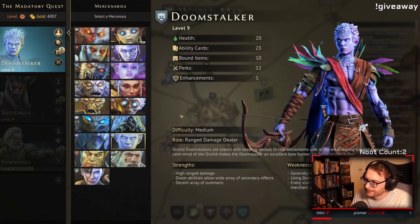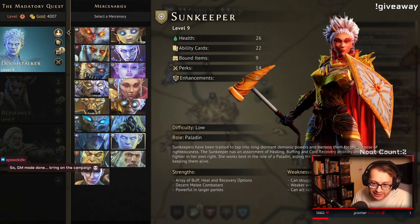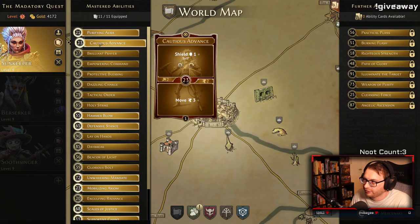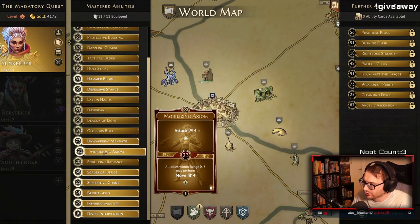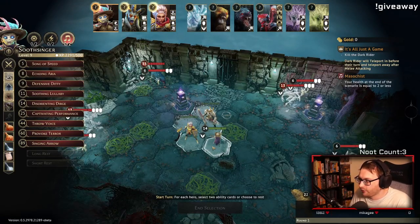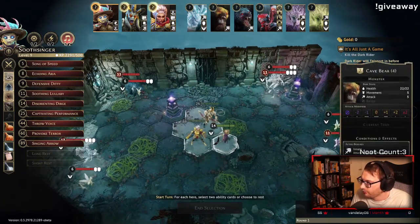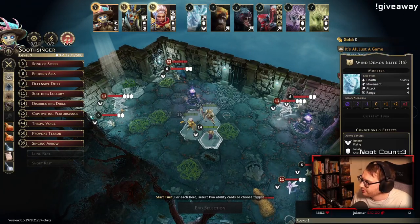Let's try a different team — something less like a set-up team. Let's try the retaliate build — should we go retaliate? Increase the value of each of our retaliate abilities by two. For the Sunkeeper we have Purifying Aura. Engulfing Radiance seems okay; Wavering Mandate is also pretty nice. Soothsinger has pretty much everything we'd want — it's just classic Soothsinger. The scariest enemies we have here are probably the wind demons and actually the bear — wind demons are pretty scary, attack four. This guy's got attack seven, attack five.